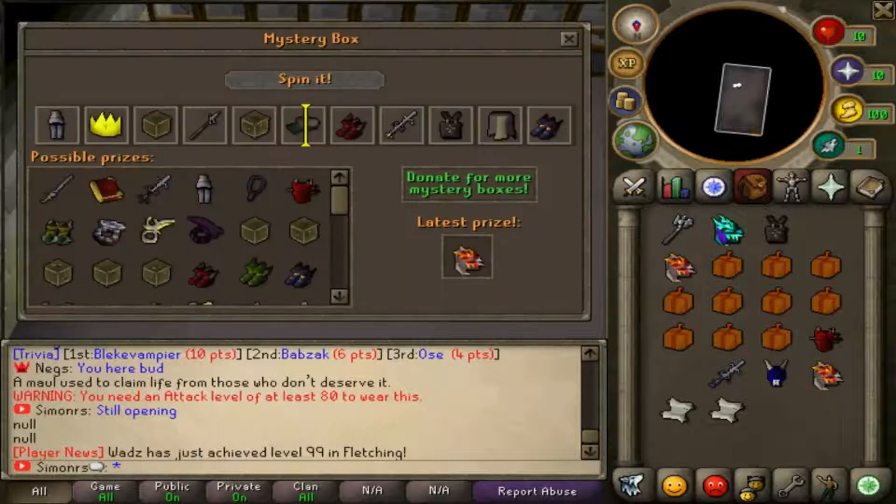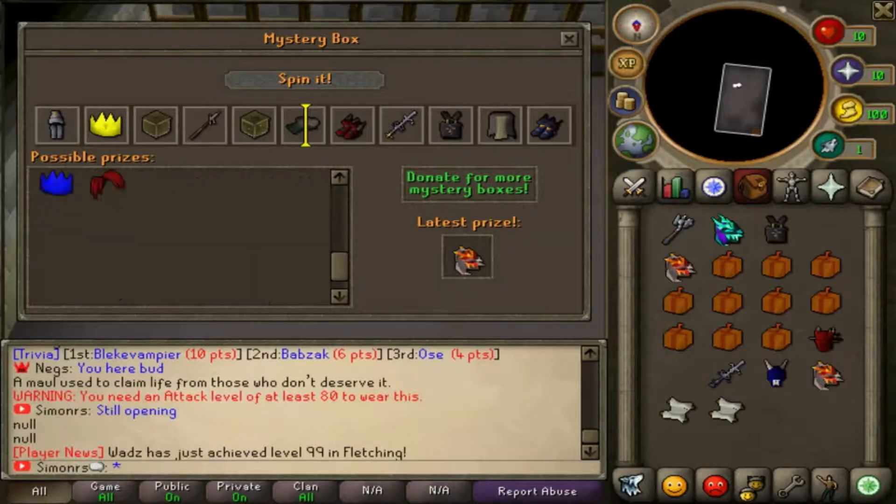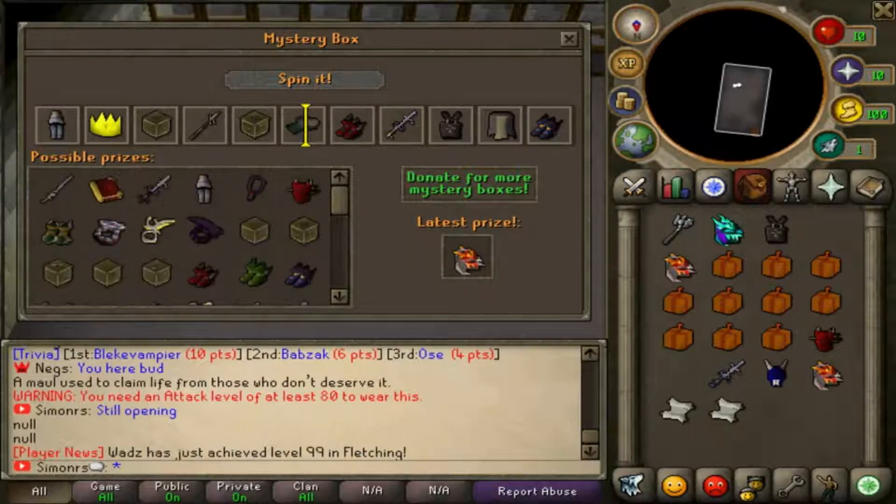Now let's start opening the normal mystery boxes. I think the rarest items you can get are party hats, dragon claws, and furries too, so let's see if we're gonna get them.